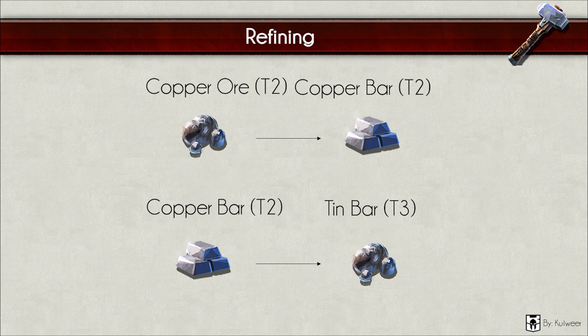Refining — for the end we have refining, which is a common activity alongside gathering. The stuff you gather needs to be refined before someone can use it for crafting. Here on the sheet you can see copper ore being refined into a copper bar. But if you want to craft tier 3 bars, you need a copper bar and a tin ore at tier 3. So for example, if you want to craft a tin bar at tier 3, you start with a tier 2 copper ore.